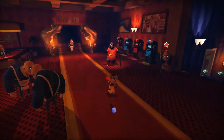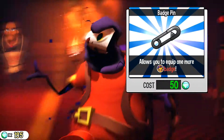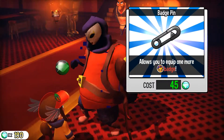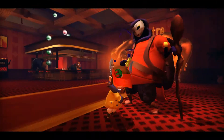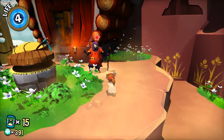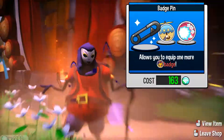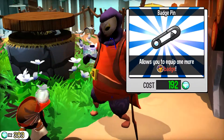Badge Master — for this you're going to need two pins and three badges. Here's the first pin, you get it from the boss mission of Mafia Town. The other one you get from Alpine Skyline, and that's 200 pons, so there we go.